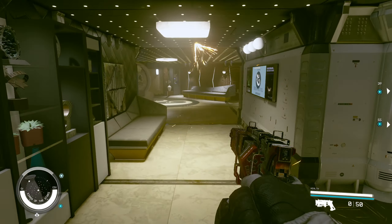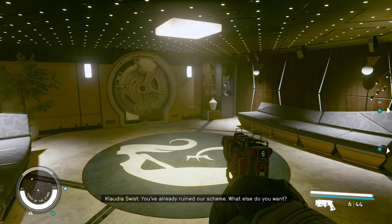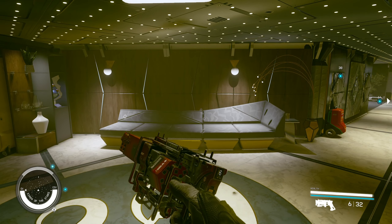Welcome back to another Starfield video. For this one, I'll be showing you how to get the Keel Hauler Legendary Pistol. This one is actually very, very good, and it's pretty simple to get. You just have to follow a few questlines, which I'll show you how to do right now.